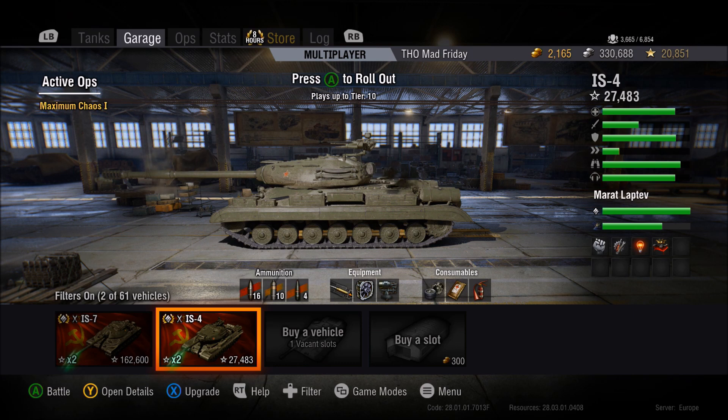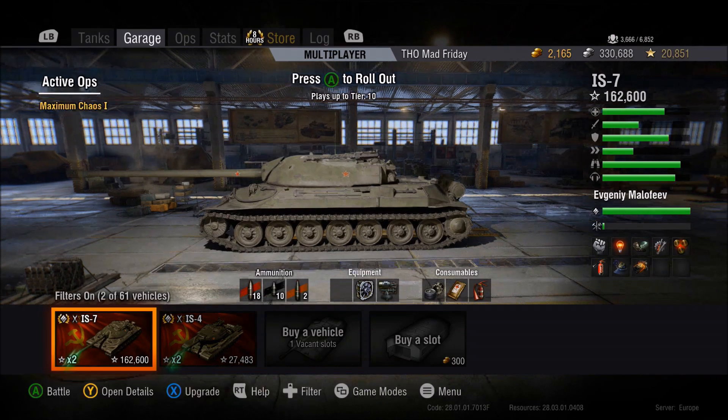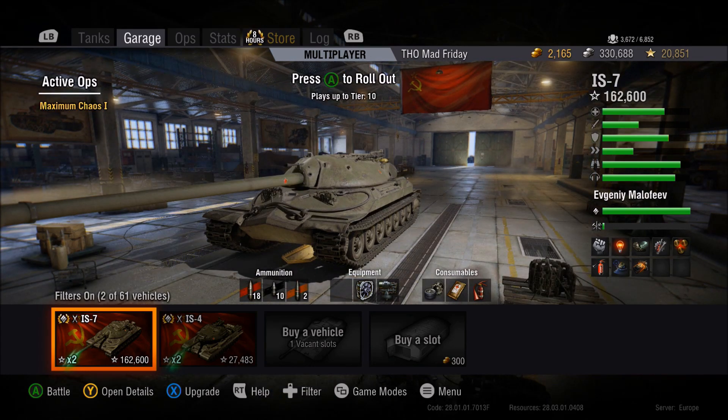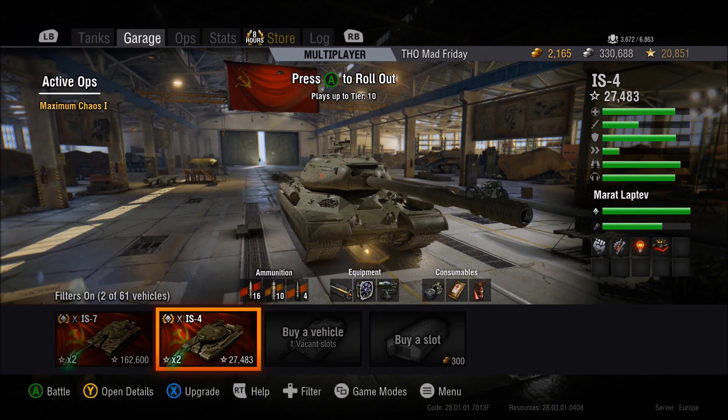Alright guys, it's Mad Friday and welcome back. Today we're going to be looking at the two tier 10 Russian heavy tanks, having a quick look through both of them — the IS-4 and the IS-7. We're going to look at the differences, the different guns they have, and try to figure out which one you should grind for first if you don't have them already.